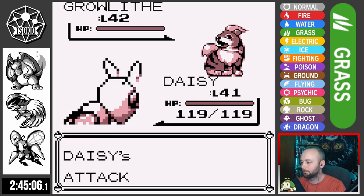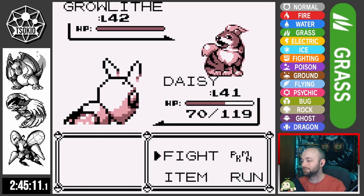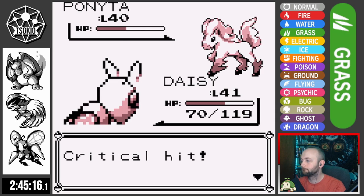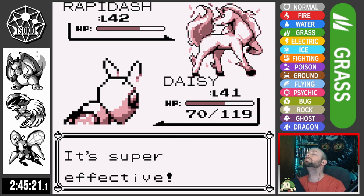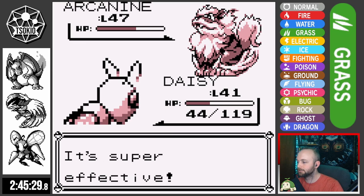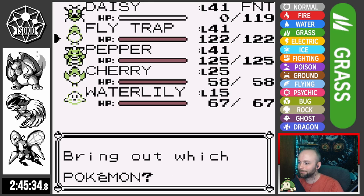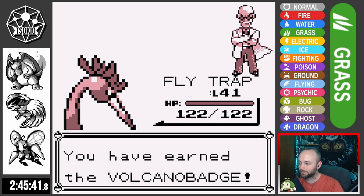Blaine sends out Growlithe and I send out Daisy, starting to set up Swords Dance. Growlithe's Ember is doing a little less than a quarter, which is really good. After two Swords Dances, Daisy one-shots Growlithe, then two-shots Ponyta with a critical hit. Rapidash retaliates with Fire Spin taking Daisy down to 44 HP, and Arcanine takes Daisy out with a Fire Blast. I send Flytrap out to clean up and we earn the Volcano Badge and get the Fire Blast TM.